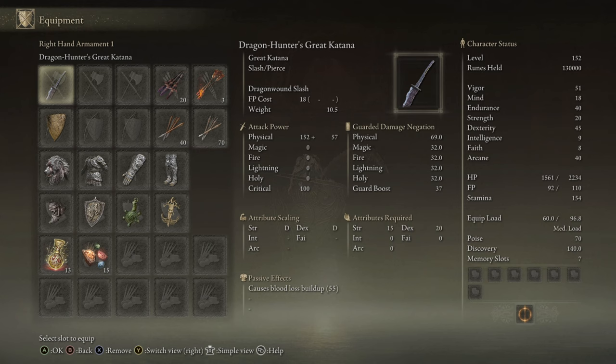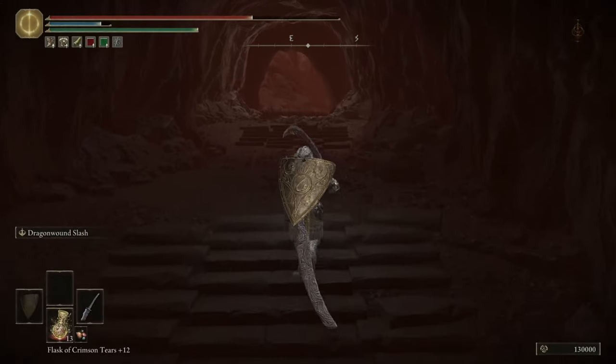It has a blood loss buildup of 55, and because I have such a high amount of ARC, I'm pretty sure I'm going to be doing a lot of bleed damage to enemies. This is without it being leveled up, which I'm going to do right now.